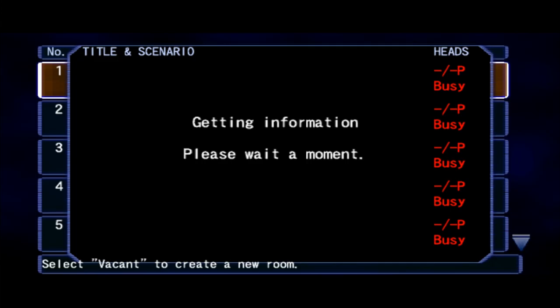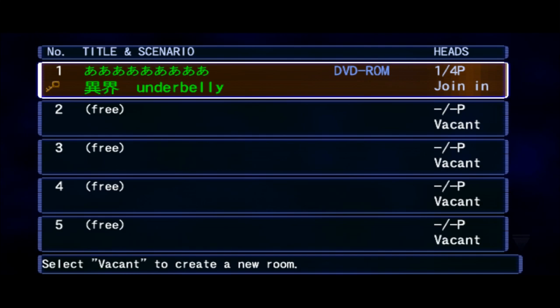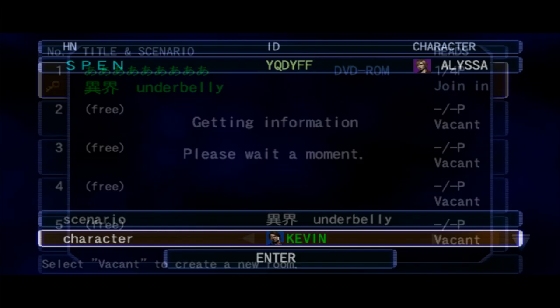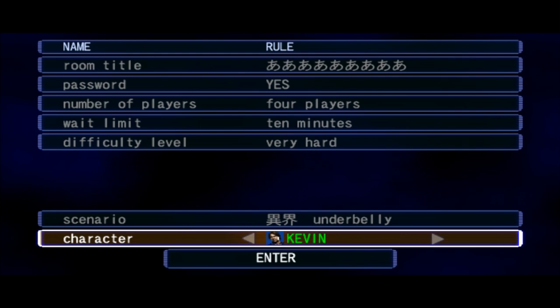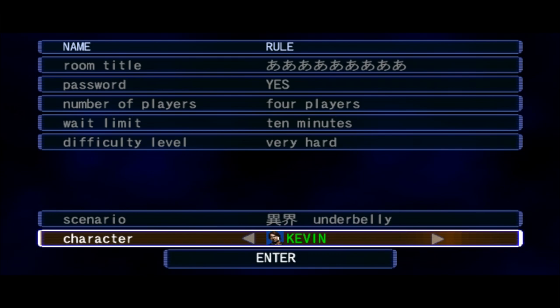And for our final tip: check the difficulty of online rooms before joining by pressing L1 or R1 on the screen. You don't want to end up in Very Hard Desperate Times as your first ever online game — trust me. And if you can't find a good room for you, don't be afraid to make your own. There are lots of people in the online servers willing to help first timers get accustomed.